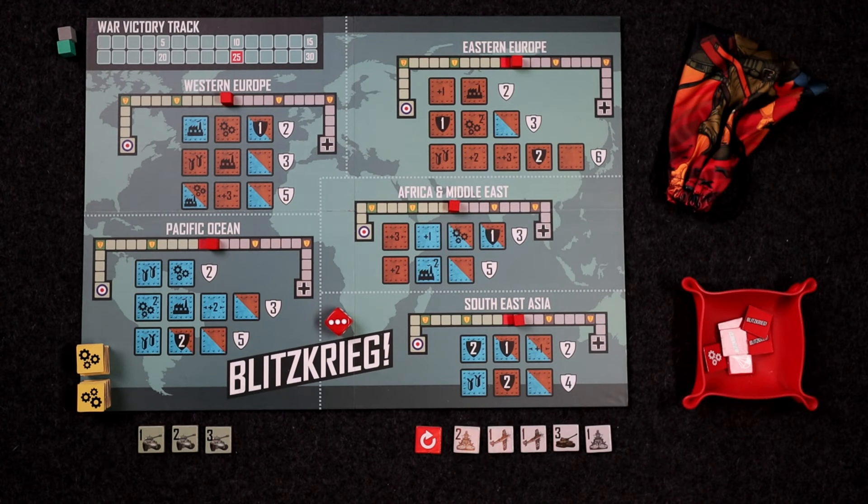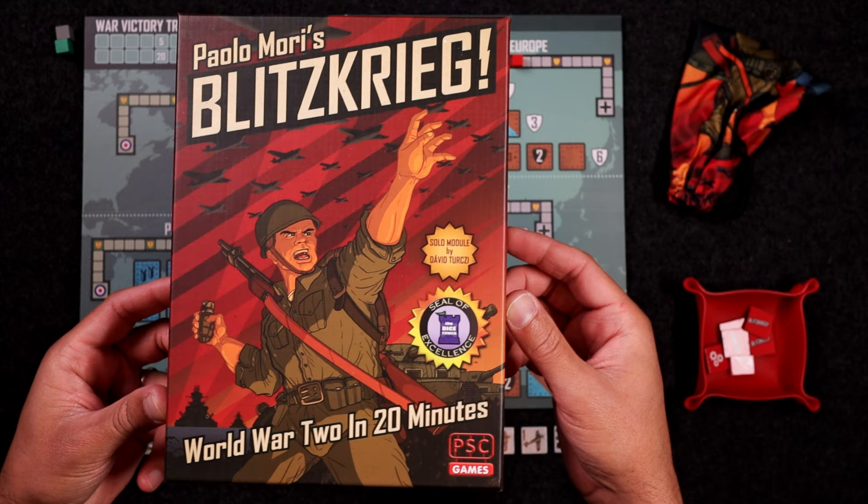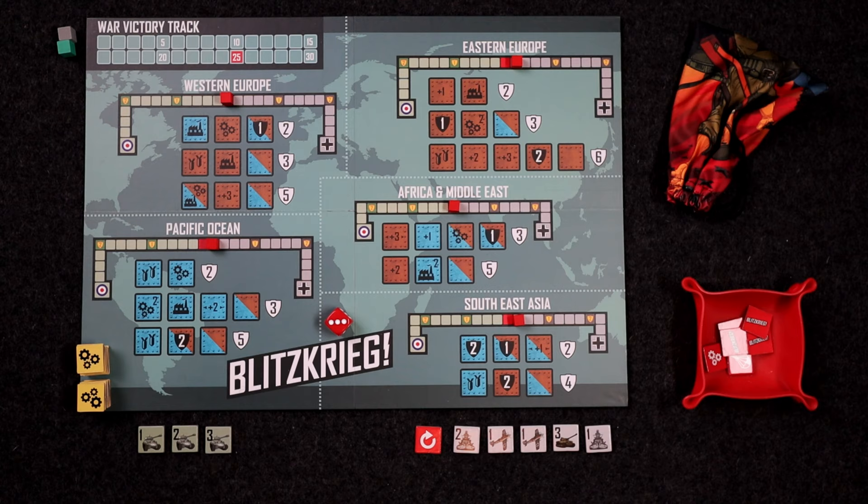Hello, everybody. Welcome to Totally Tabled. My name is Shaggy, and today I am doing a full solo playthrough of Blitzkrieg: World War II in 20 minutes. I drew five random unit tiles out of their bag. There are three different types of units in the game: armies, navies, and airborne units, and I happen to get all armies. Don't worry if you don't know how to play — I will explain everything as we go along. Let's just jump right in.